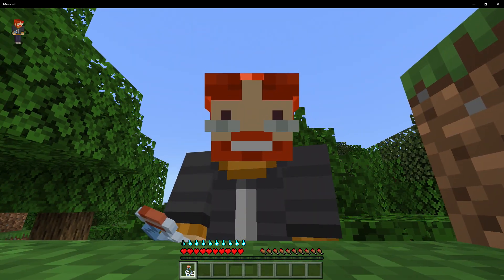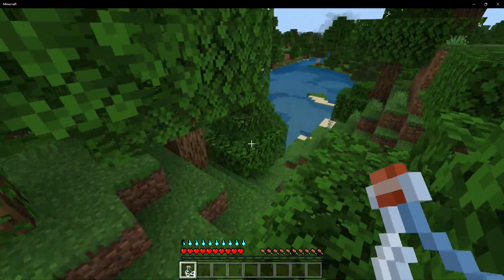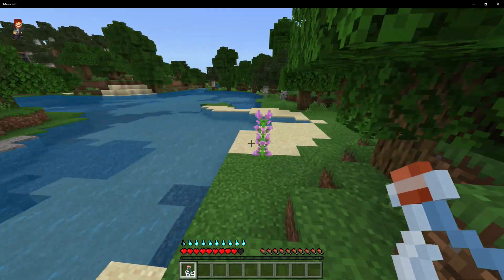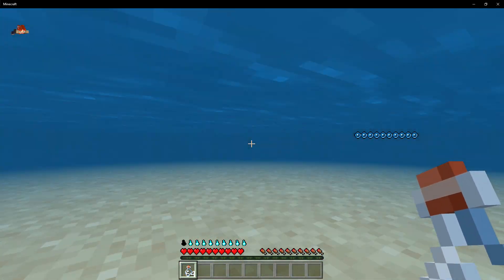Hello my friends, my name is Forge and welcome to another add-on showcase. Today it's going to be a short add-on because I'm here to showcase the Thirst Bar add-on by Jebar Gaming. This basically gives you a working thirst bar as the title implies, and the moment it hits zero you're going to end up dying almost instantly.